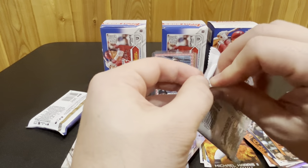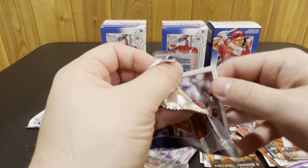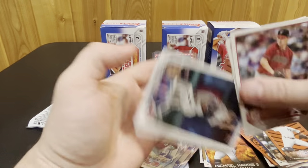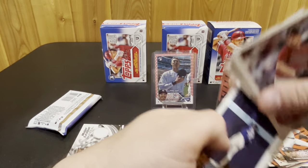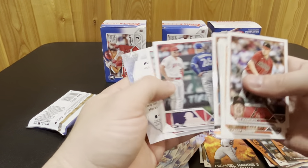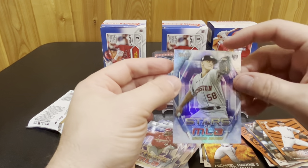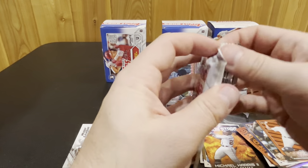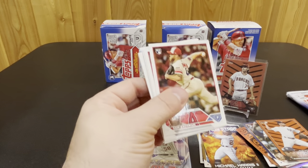I haven't watched a lot of the stuff being opened so I wasn't really sure what to expect, other than I knew we would get these Halloween parallels — I knew those were in there. There are chances for hits here and there, and we've gotten a couple of those. At least you're getting some color in most of these and some parallels. It's not like Series 1 where you didn't get anything — you're lucky if you pulled a rainbow foil half the time.